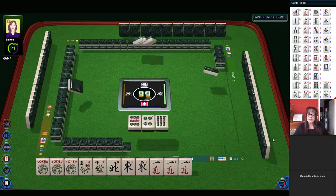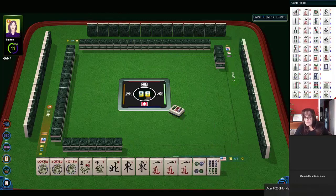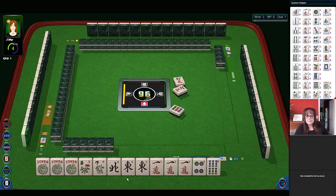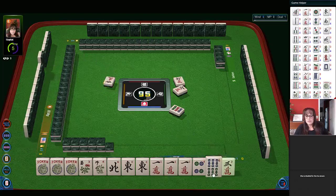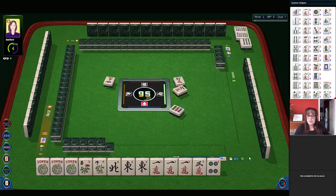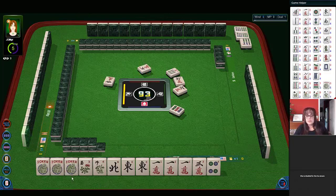No keepers. We'll discard the nine dot. Six characters. So we can call for these exposures — six characters if a one goes down or an east. Of course I'd rather draw and stay concealed. Six bamboos — not exposed jokers. If you're new to American Mahjong, if you expose a joker when you claim a discard, that joker is available for exchange with the natural tile on another player's turn. Five characters — so you risk losing the joker.